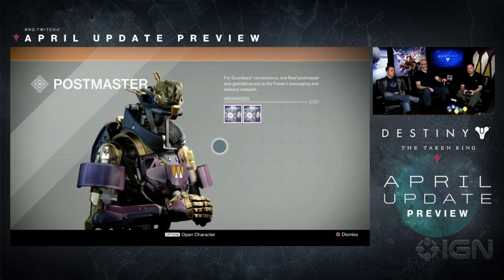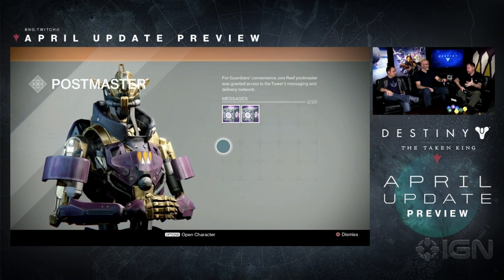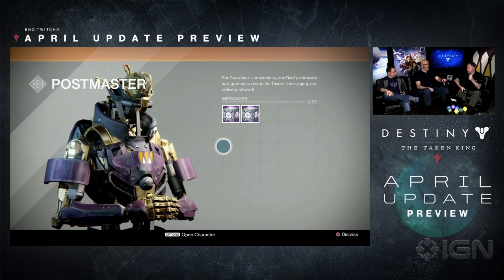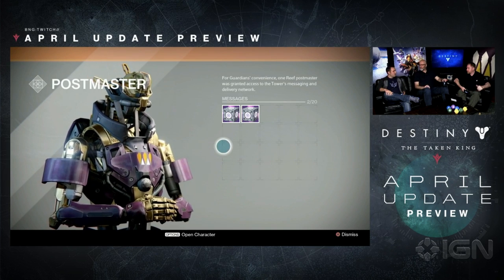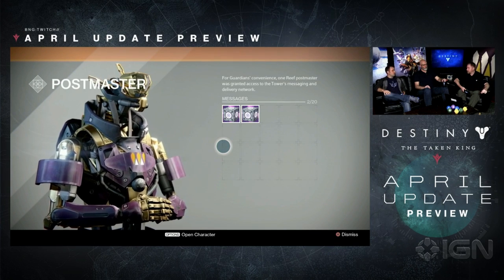And from your first completion of the weekly Crucible activity — not to be confused with the weekly Crucible bounty, which is pretty intensive and takes a lot of blood and sweat. There's the weekly featured activity, right on the top level of the Director. Take a look, you hop right in — bottom left corner, it's listed right there. Play a round of Control or whatever it might be, and you're going to get your Sterling Treasure.